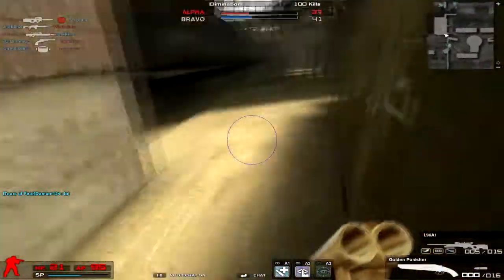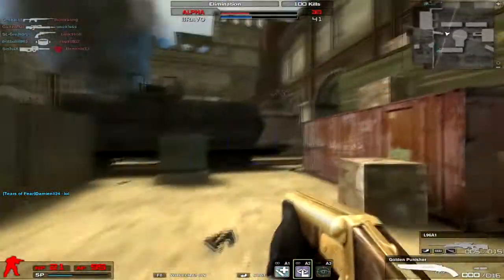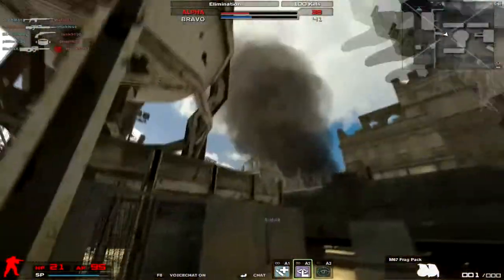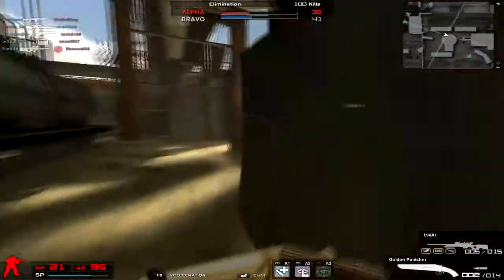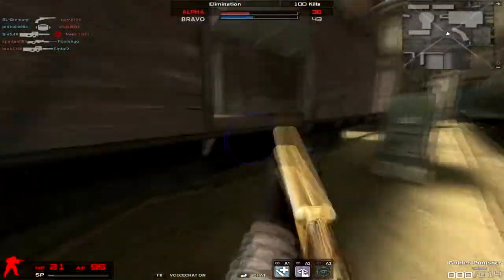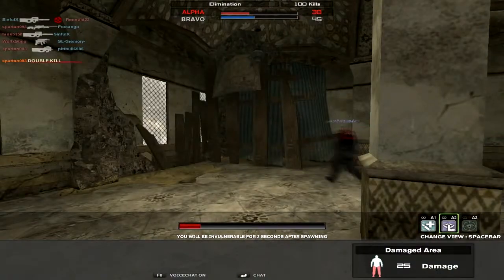There was a second strategy that people use with the double barrels, and this is honestly the more commonly used one — a person will buy the silver or the regular double barrel, and either have this weapon or the Punisher. Most people have the Punisher; other people, if they're lucky enough, have this gun.